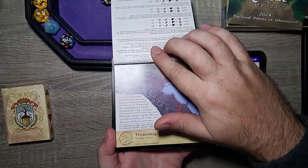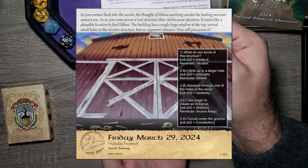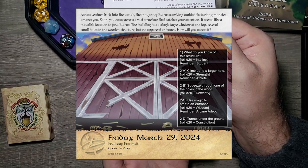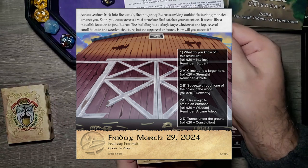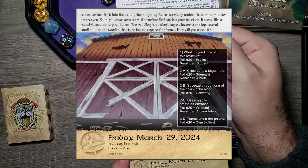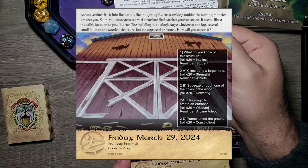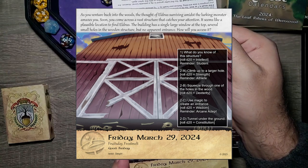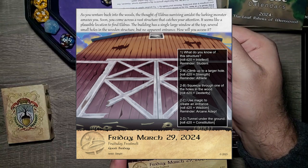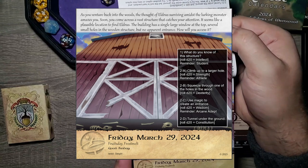For today, Friday, there is a big looking barn — maybe we're just really small. As you venture back into the woods, the thought of Eldris surviving amongst the lurking monsters amazes you. Soon you come across a vast structure that catches your attention. It seems like a plausible location to find Eldris. The building has a single large window at the top, several small holes in the wooden structure, but no apparent entrance. How will you access it?